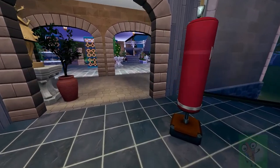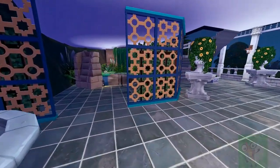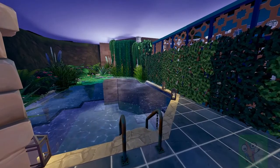We come over this way and this is sort of like the main courtyard area. I wanted to combine things just to give a little bit of privacy and make it feel more natural.